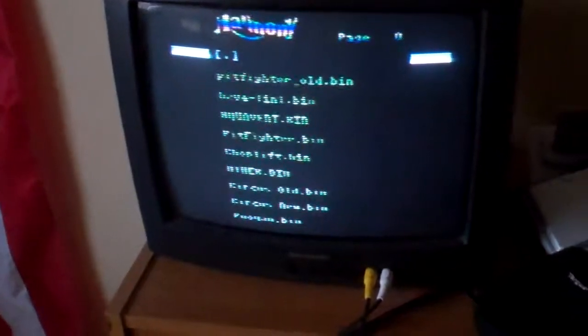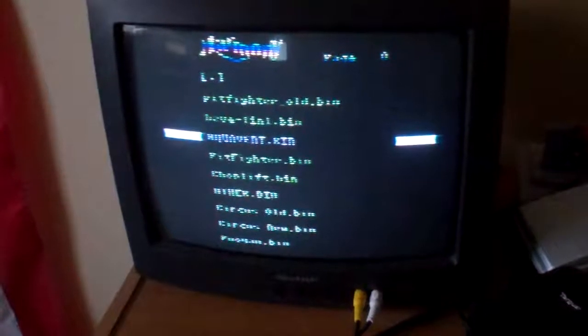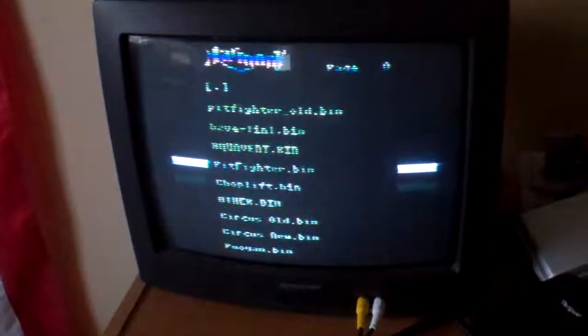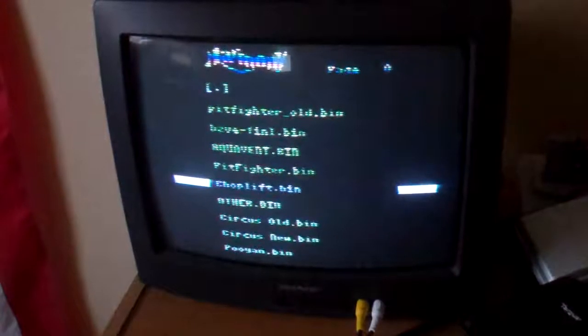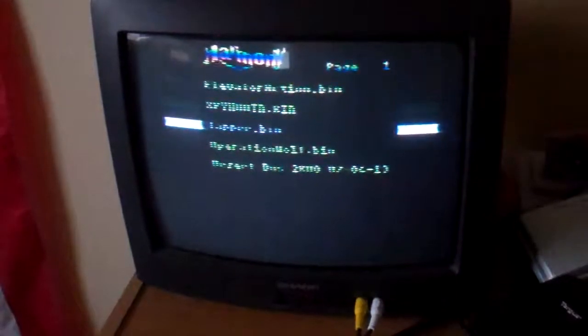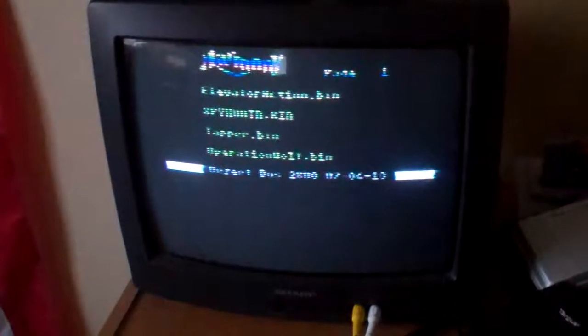We're going to play it on authentic Atari hardware — an Atari 7800. If you're not familiar with the Harmony cart, you can use it to play Atari ROMs. There are a couple of different test ROMs on here from other projects I've made, like Pit Fighter. I also started work on a Choplifter port, Circus Charlie, etc. But we're going to go ahead and demonstrate Desert Bus 2600.